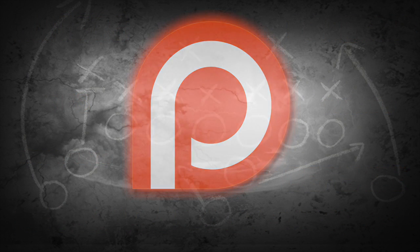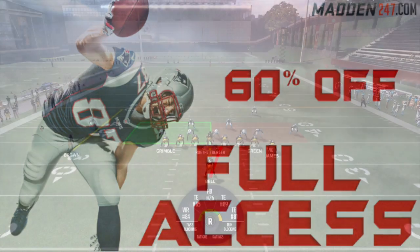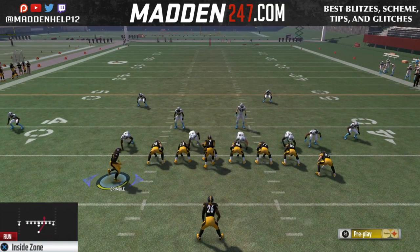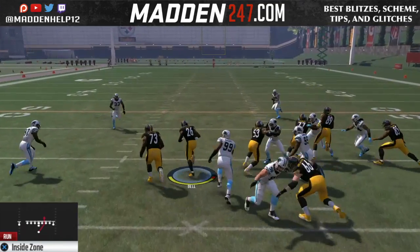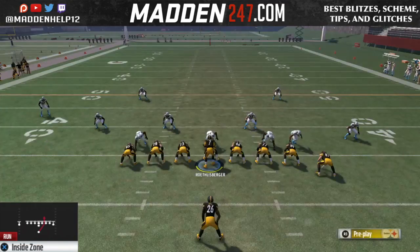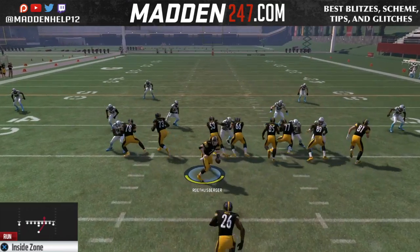What's up guys, we are here with the jumbo mini scheme. The main run you want to use is the inside zone — it is your run audible. You can motion this tight end over and hike him in one of the gaps, and you can either use him as a lead blocker or, if they over-commit to one side, you can cut it back.